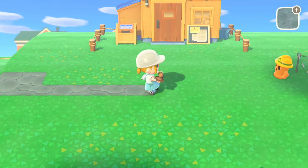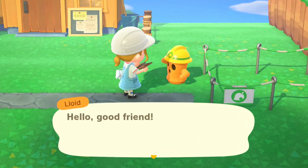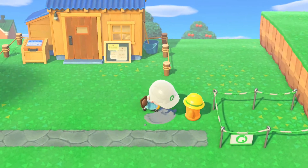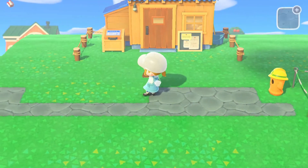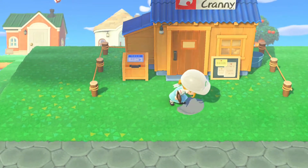Unfortunately Lloyd is still here. I wanted to build the blue incline leading up to my Able Sisters but I didn't have the right amount of bells to pay him off yet. So once I've earned some more bells — which should happen quite soon once some of my fruit trees grow in — I will be able to pay him off and have that incline, and then I will finish out this pathing.